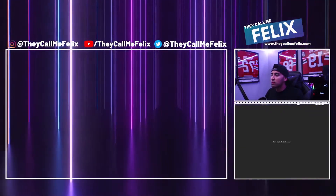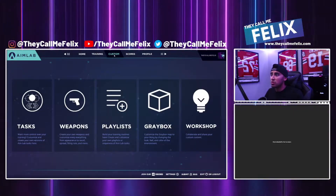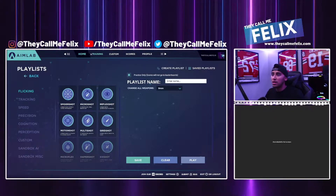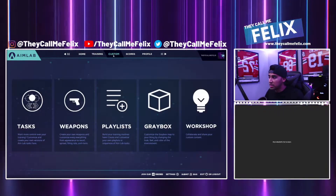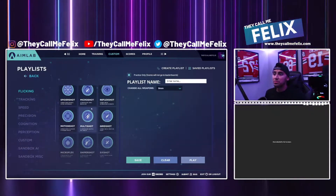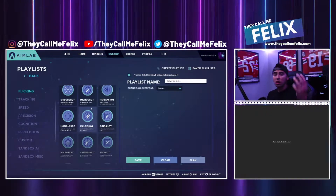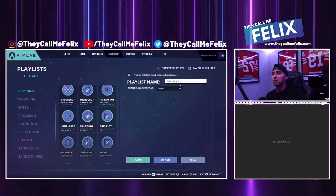Why did you just close? Not cool, bro. Anyway — so you can also go to the training modes, you can go to customs. They have people building different training playlists for you to do. I also downloaded an Apex trainer in here. There are some crazy things you can do, and it obviously tracks everything you do. If you don't want to spend the money on an Apex one or a Call of Duty one or a CS:GO one, Aim Lab is where it's at.